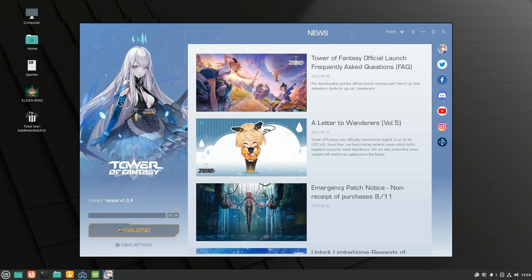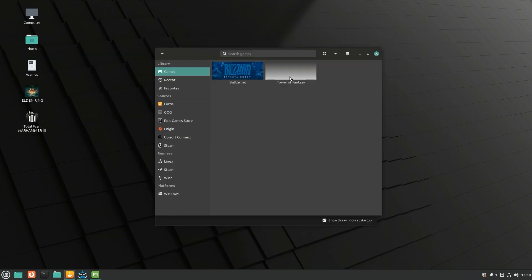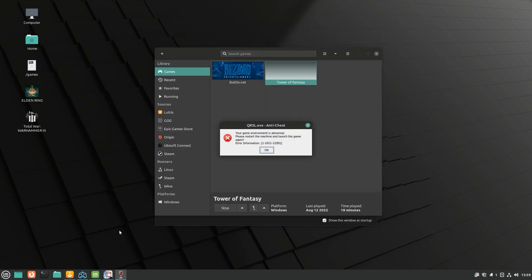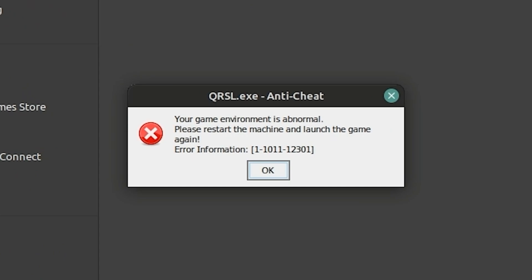I also tried a brand new game to see if it would work — Tower of Fantasy. As the game is so very new, there aren't many posts or examples of people playing or installing it. I'm able to get the installer running through Lutris, but the game fails when attempting to play. Can you guess why? The same reason Destiny 2 won't work — the built-in anti-cheat doesn't like our compatibility program and won't let us in.